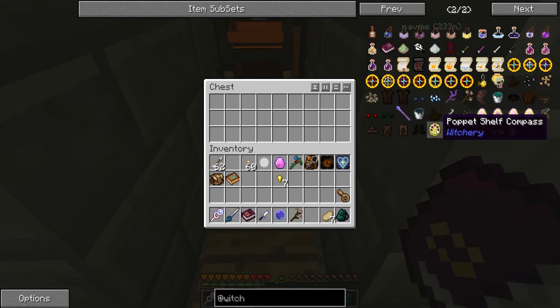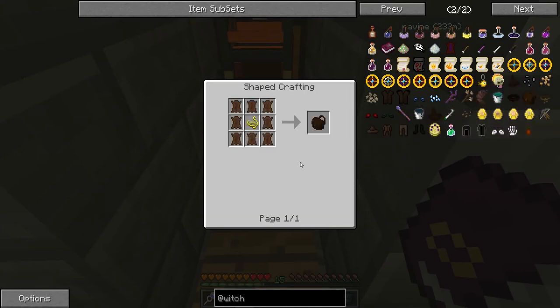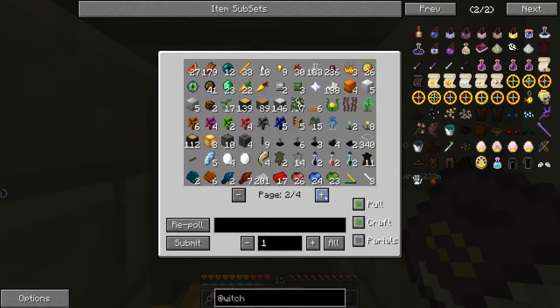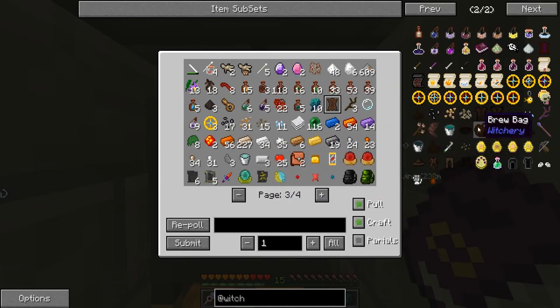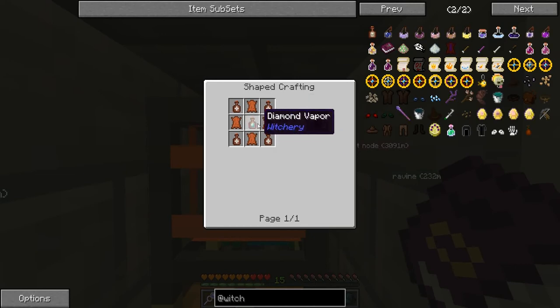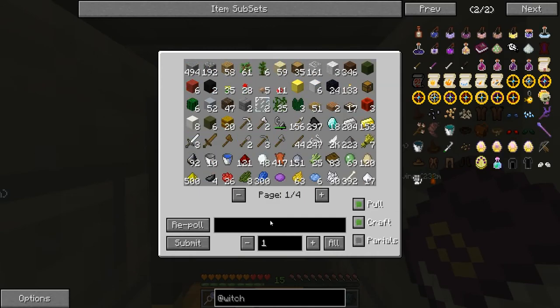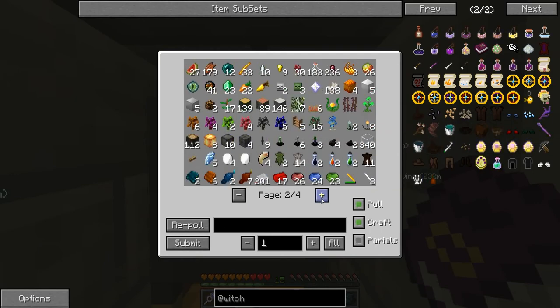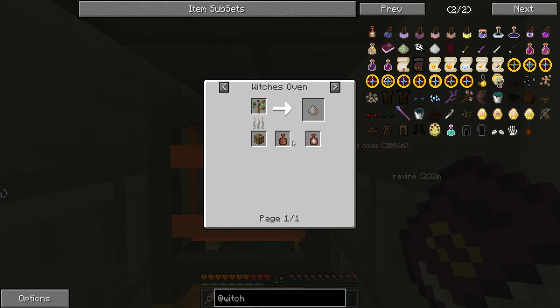Universal antidote, poppet shelf compass. I'm wondering if I should go ahead and make a fruit bag. Impregnated leather from witchery — how many do I have? One. With magic and diamond vapor — I think I used all my diamond vapor last time. What about string? No, just regular leather. Diamond vapor — oil vitriol. That's how you say it.